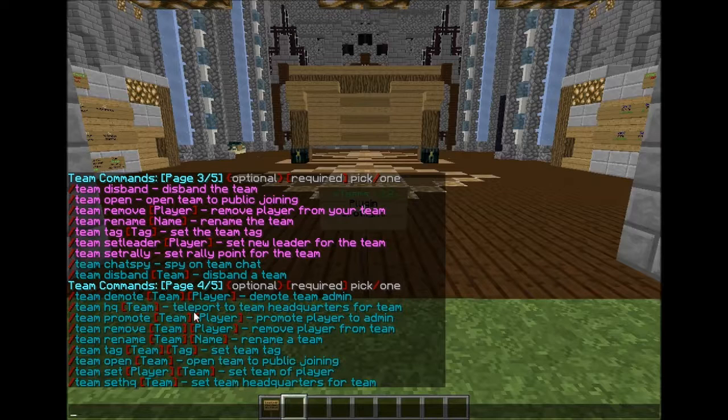More admin commands: team demote followed by the player demotes a team admin back to player. Team HQ lets you teleport to any team's headquarters by doing /team HQ then the team name. Team promote followed by the team and player promotes them to admin. Team remove with the team name and player removes them from the team. Team rename lets you rename any team. Team tag lets you set a tag for any team. Team open lets you open any team. Team set lets you assign a player directly to a team without joining it yourself. Team set HQ lets you set the HQ for any team.